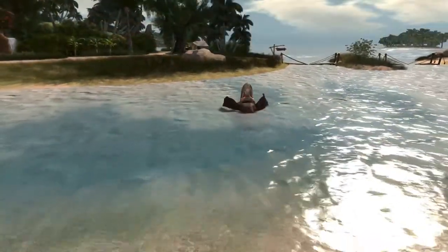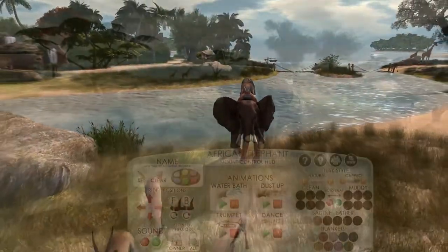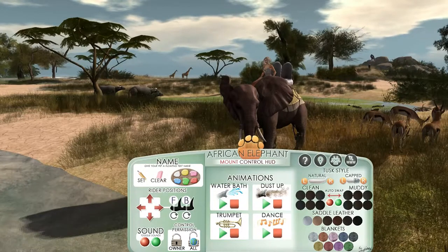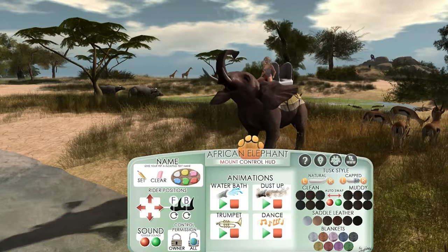So I basically right-click and attach this to wear it, and disable your AO always — otherwise you look a bit strange. The heart is pretty good actually. It has a number of colors. There are animations in there: the water bath, the dust up, trumpet...